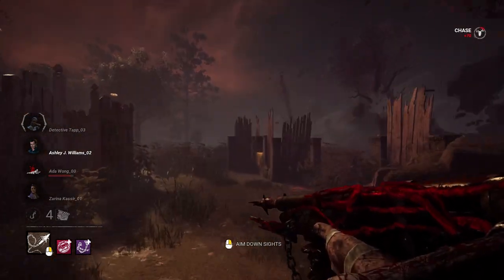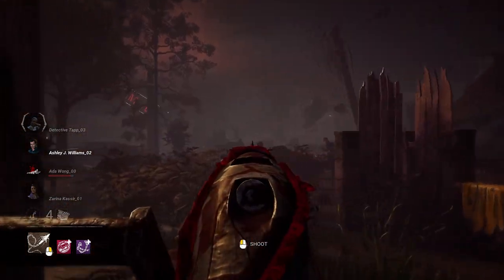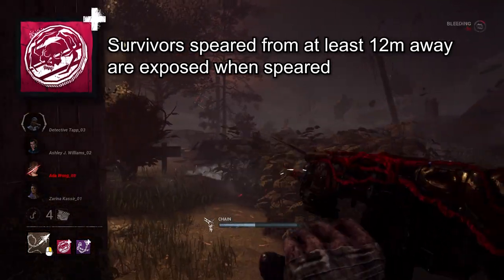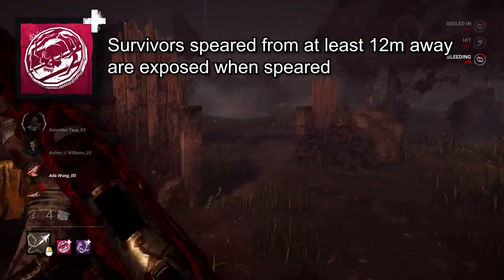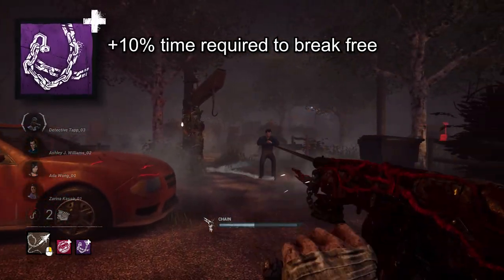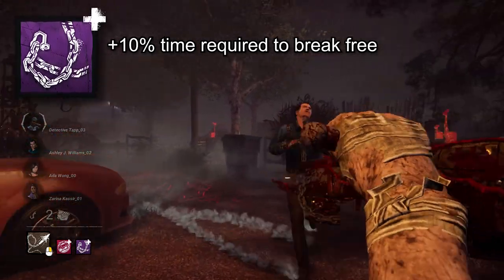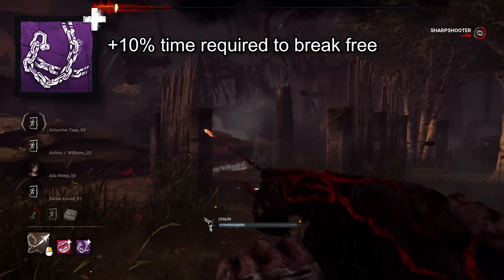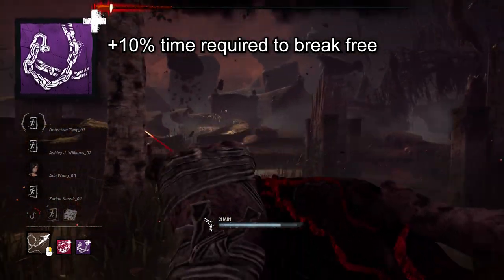Deathslinger. Make survivors heed their last job with one of the best add-ons in the game — Iridescent Coin. Spearing a survivor from at least 12 meters away makes them exposed while they remain speared. Use that with Prison Chain to increase the time required for speared survivors to break free by 10%. There's no better feeling as Deathslinger than getting a solid shot at a teabagging survivor at the gate and reeling them in, knowing their arrogance has cost them greatly.